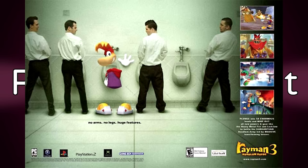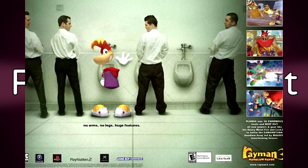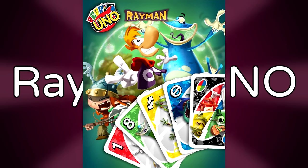Rayman's height. According to an interview with Michel Ancel, Rayman is roughly 1.6 meters tall. He's also roughly this size whenever he appears with humans in early commercials — though he might be slightly smaller. Rayman's official height is apparently 1.6 meters tall.